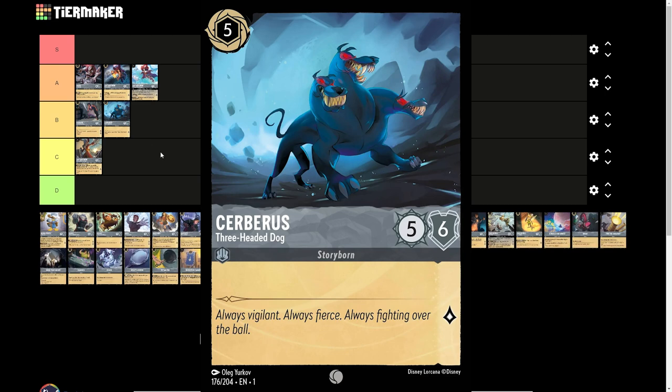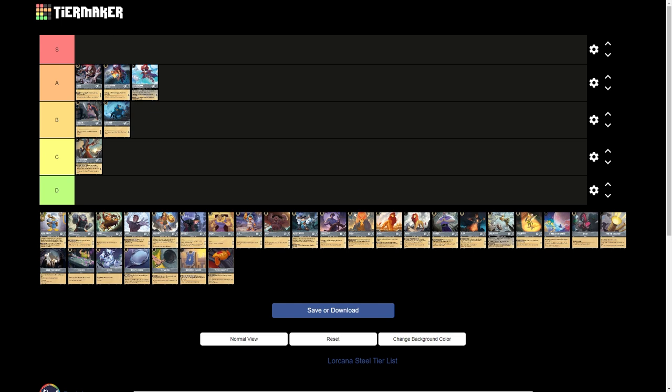Let's move on to the 3-headed dog — 5-drop Cerberus, inkable. 5 strength, 6 willpower, 1 lore generation. Just an absolute staple. One of the few things that takes him down is Maui, and if they waste a Maui on him they're not using it on a tank. He has 5 strength on turn 5, which is decent, and just all around solid. You don't generally see 4 of them, maybe a 2-of, and in bad matches you'll probably ink him. I think he's B tier all day long.